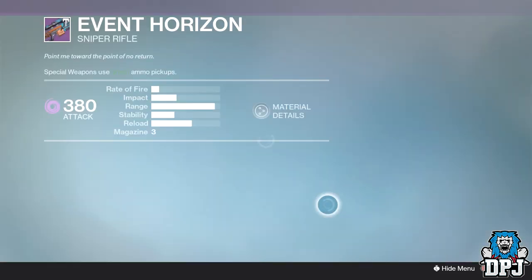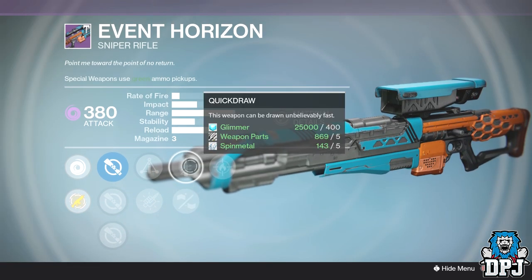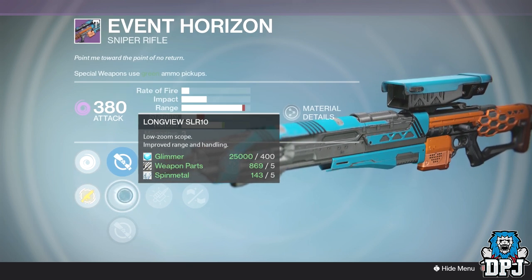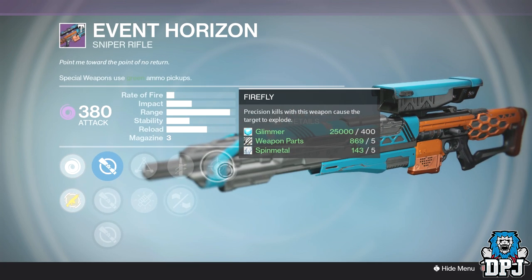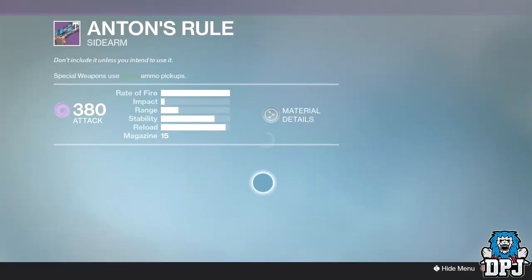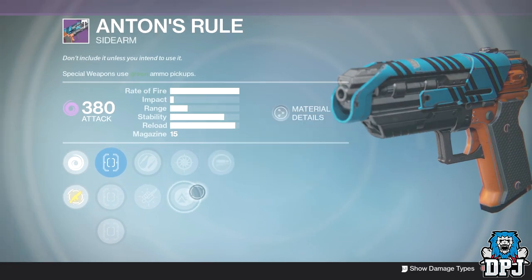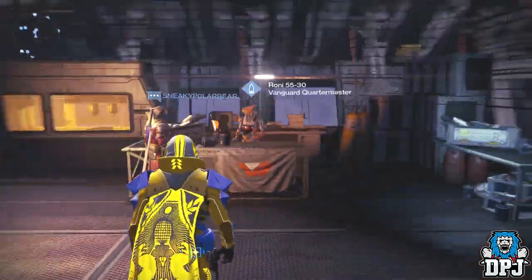The Event Horizon is a great PvE sniper this week with Firefly, Small Bore which increases stability and range, or Quick Drill, plus Triple Tap — not bad at all for PvE. As for Anton's Rule, it's a sidearm, but you must have a decent sidearm by now, so we're going to check out Vanguard next.